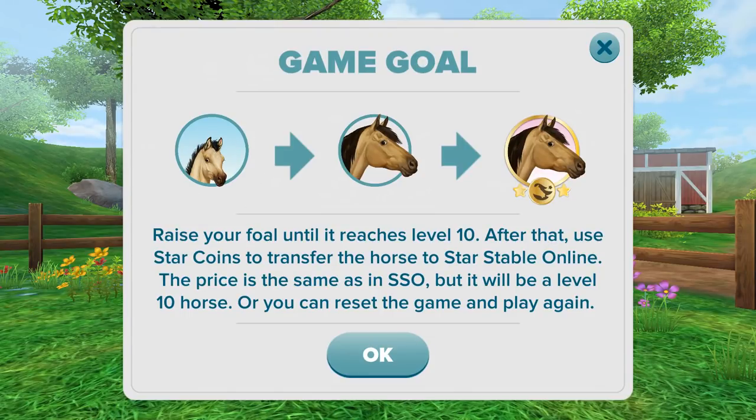You start by picking the foal you want to work with on your phone. As time goes on you raise them up to level 10, then you can purchase and transfer them over to the PC account you use to play Star Stable for Star Coins. You can add them into your stable in Star Stable from your phone after raising and taking care of them, and they will start off at level 10, which is pretty exciting.